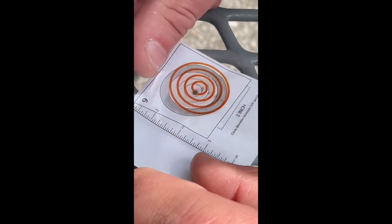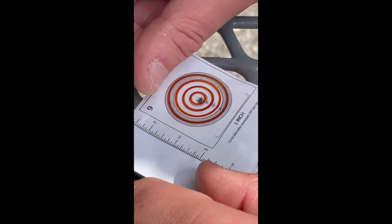Now, of course, as you get closer, that number changes. The size of your group has to change to stay at sub one MOA. With this card, you're going to be able to measure that and enter into an awesome contest. You have the opportunity to win big money. Check out the contest page for all of the details, get yourself ready, and let's find out if you're a sub MOA shooter.